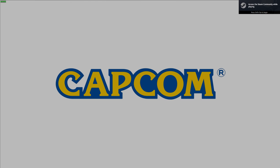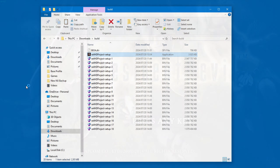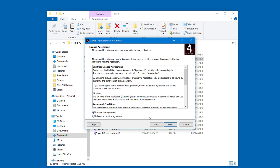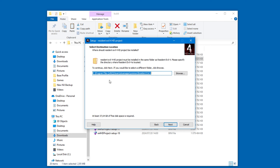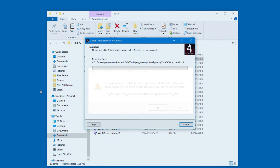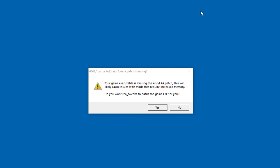First, run the game at least once just to create configuration files — it's always a good habit. After that, proceed to install the HD project. It's relatively straightforward since it's been tailored to the Steam version, but it's a beast of a mod so it will take a while. You definitely want to download RE4 tweaks, so allow it. As a bonus, RE4 tweaks will patch the game's executable for you. Click Yes, since the patch will drastically improve performance.